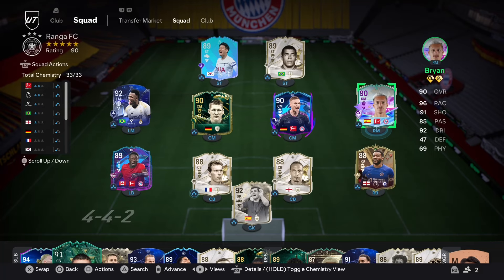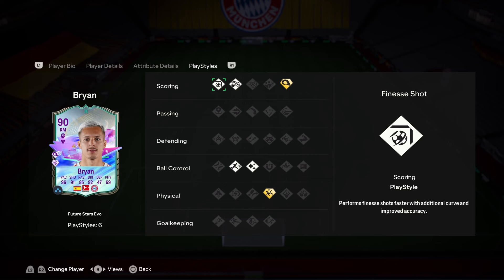The Future Stars promo is out and it's brought some really cool evos. I've decided to go with Brian Zaragoza as my first one. They've given him the Power Header and Acrobatic Plus play styles. Cool to see two play style pluses on the card, probably two of the worst ones.